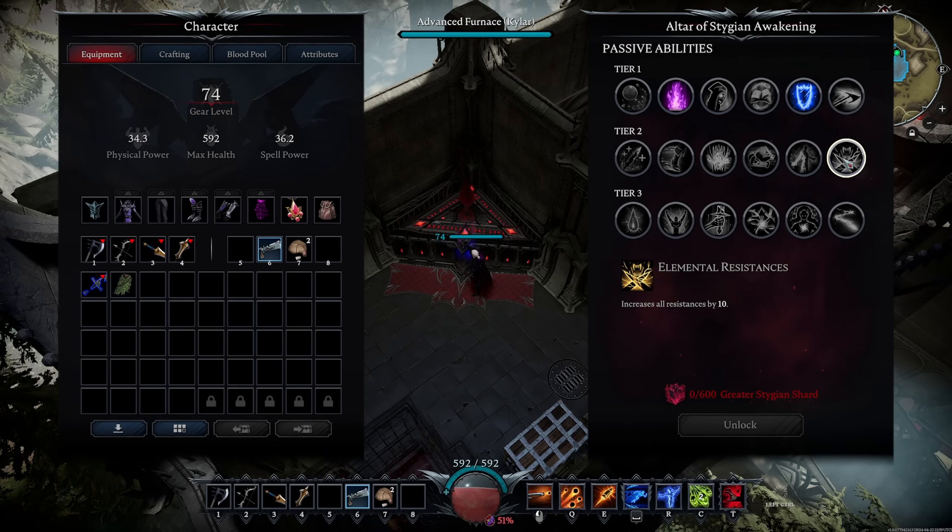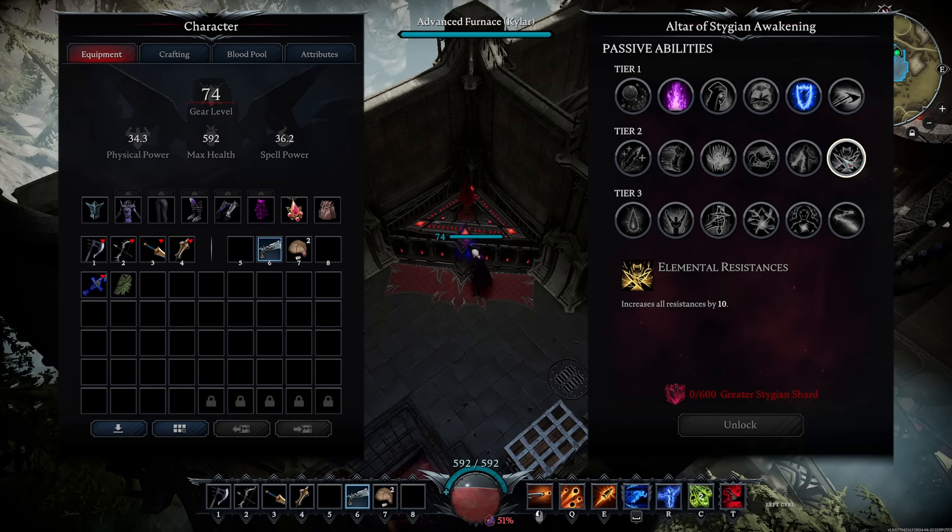Elemental Resistances is actually super good — more of a PvE thing but also very nice in PvP. The Morning Star, the legendary version of the Whip, applies a lesser Burn on both of its moves. This passive would give you a chance to resist some of those Burn ticks, at least if you're not running a Flame Resist Potion.